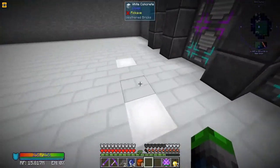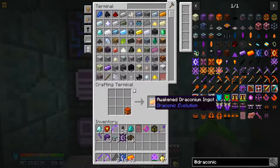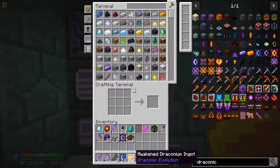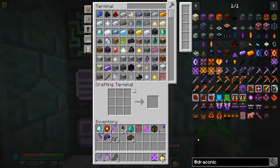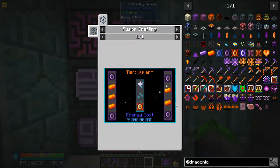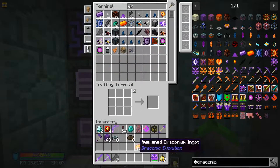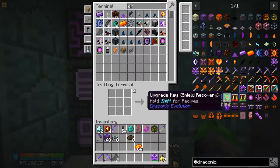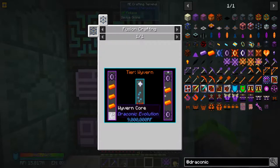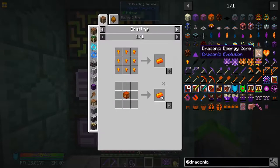They finished crafting - we got eight of them now in our system. Let's see about making some tools or even armor. We need to make some awakened cores, so we're going to need some awakened draconium and wyvern cores.